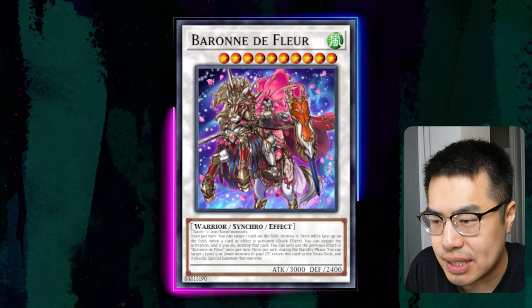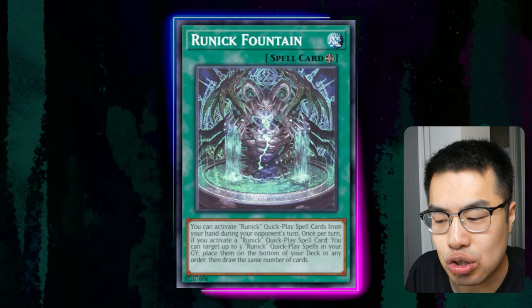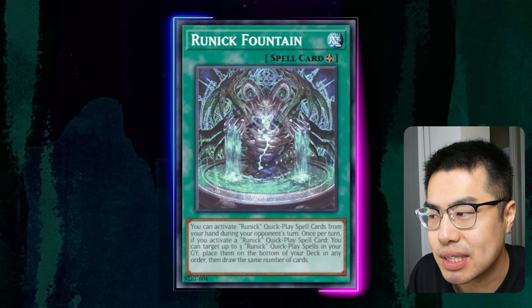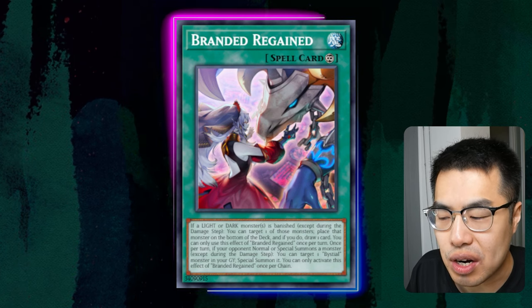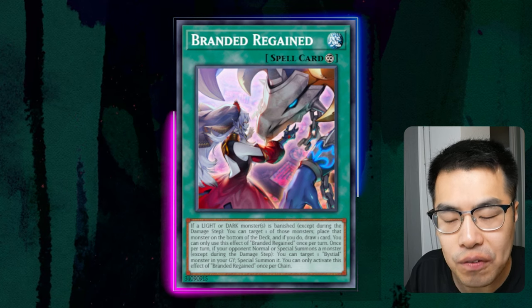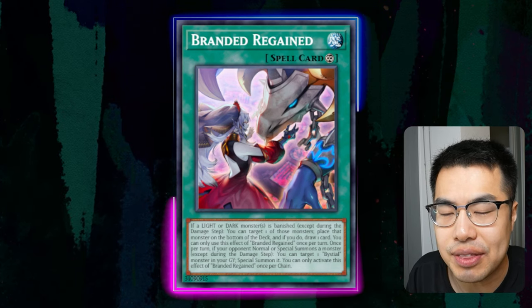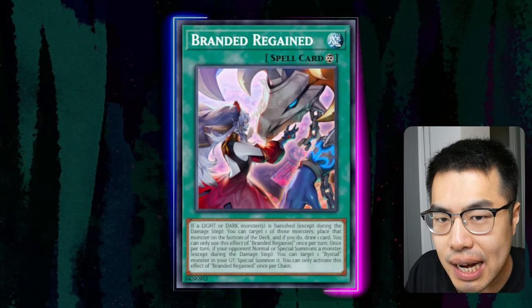A lot like how Naturia played previously, you're going to set up a fountain with like a Baron or something, have a bunch of Bistios in your hand, and kind of control the game from there. And best of all, with the Bistios, you get to play one of the best recursion cards in the entire game — Branded Regain — which allows you to draw a card every time a Dark or Light monster is banished. You also get to resurrect Magnum over and over as long as your opponent keeps committing to the board, which means insane follow-up, insane attrition, and then on top of all the Runic stuff, you pick away your opponent's board until you win with a Widowdown game state.